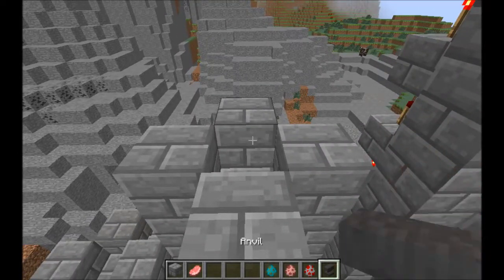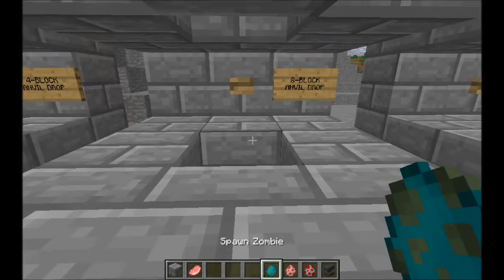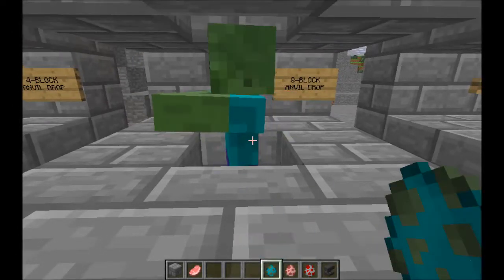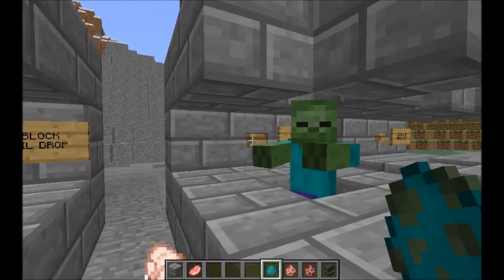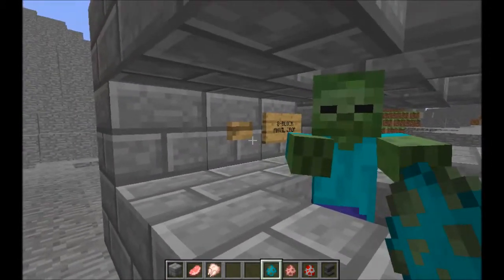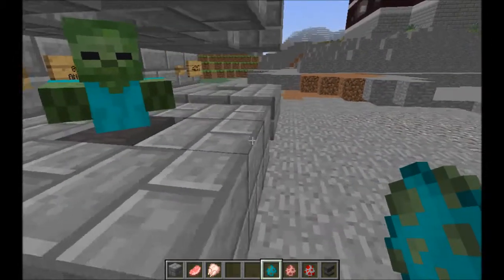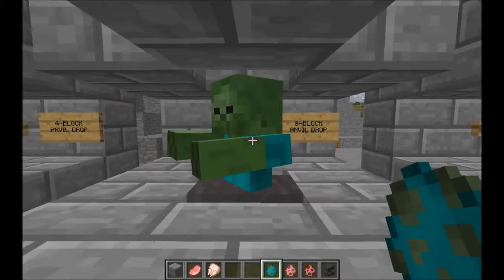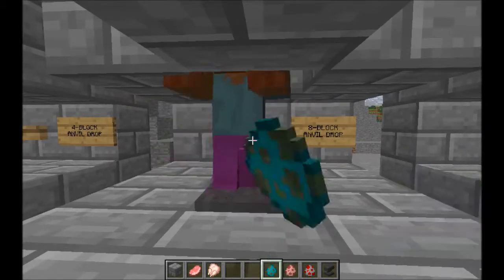Let's put another anvil in and try a zombie. Hello, Mr. Zombie. I have something for you - a new hat. That didn't kill him. The eight-block drop did not kill the zombie.